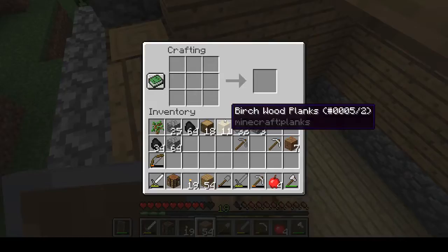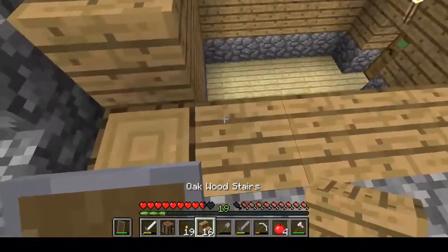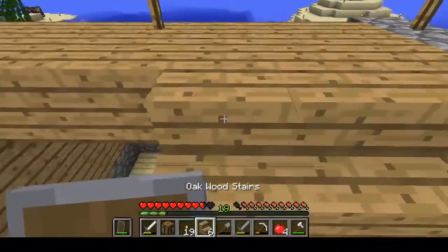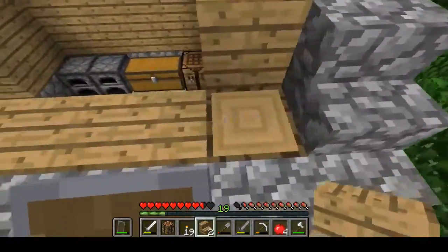Now from here, we'll just go right ahead and make some stairs. Even if I end up not liking this in the end, it's the best we've kind of got right now. We don't have any spruce. I mean, we could do birch, I guess, but that would probably not look great either.